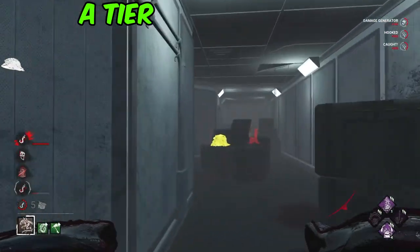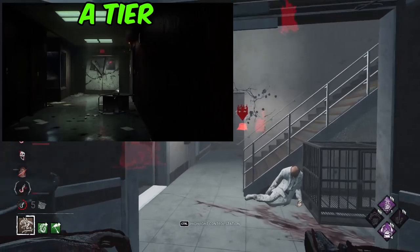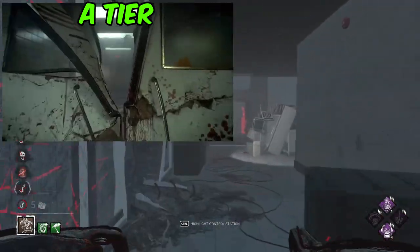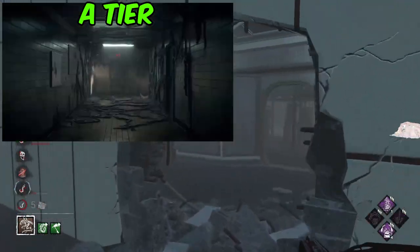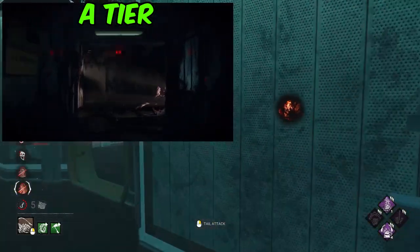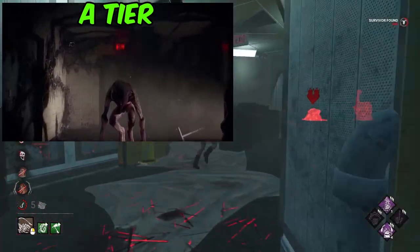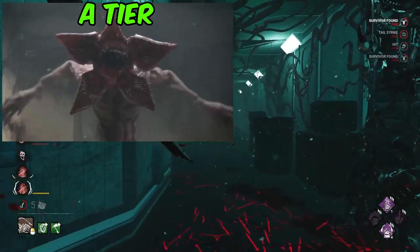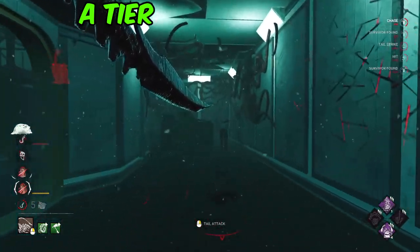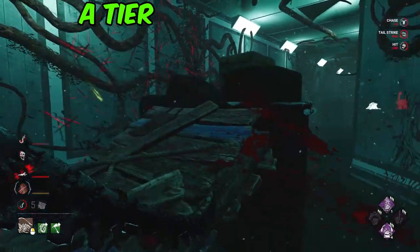Next up we have Demogorgon. The announcement of Stranger Things was incredibly hype — I believe this is the most viewed killer trailer out of the lot, and rightly so. It was so hype when it first came out. I liked that they showed off both Steve and Nancy, as well as Demogorgon's looming threat, and also just showing off the Hawkins Lab map. It was a bit of a shorter trailer, but I think it got carried by how well done the environment looked, which is why I'm giving it a well-deserved A-tier spot.